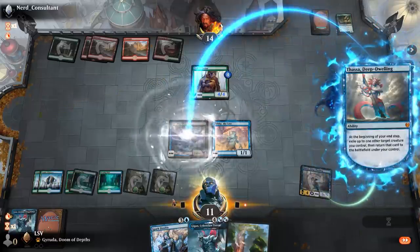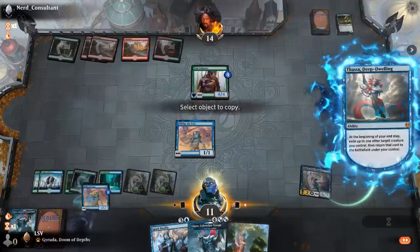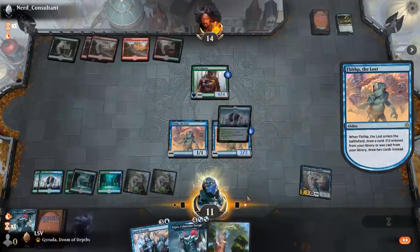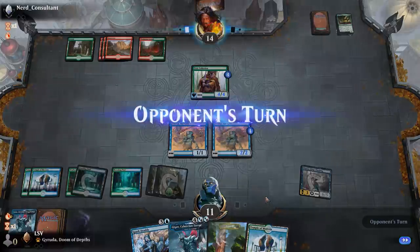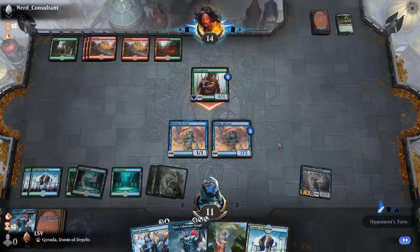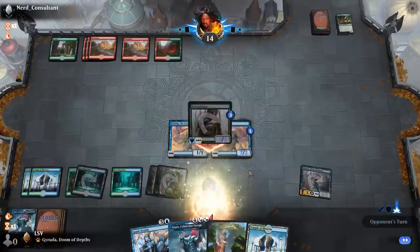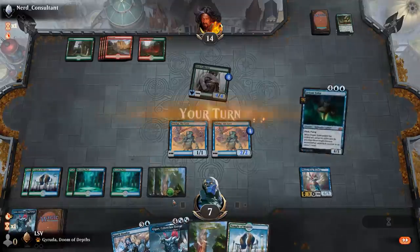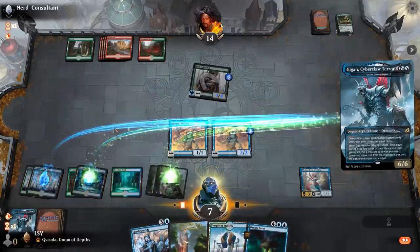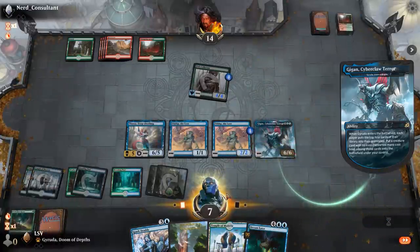I get to blink — but blinking that is less good. I don't actually have the original in play anymore. That's fine — live and learn. I'll just take it, go to seven. I get to play another Gyruda here, and now I can copy the Spark Double in the way that I really want to.